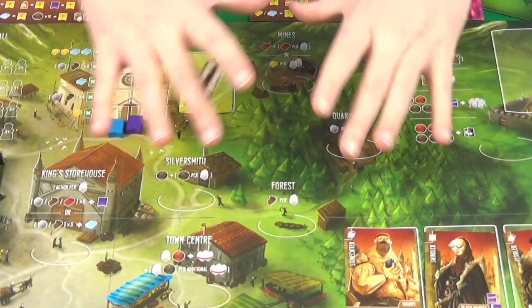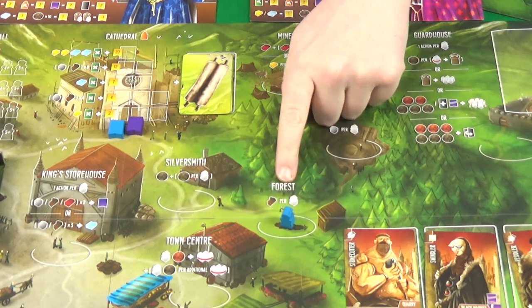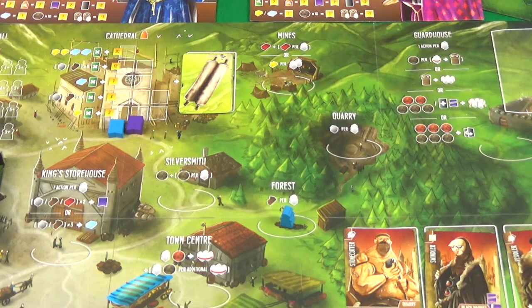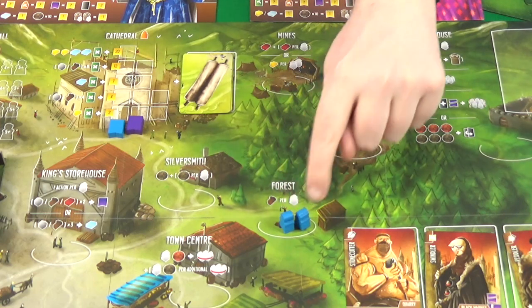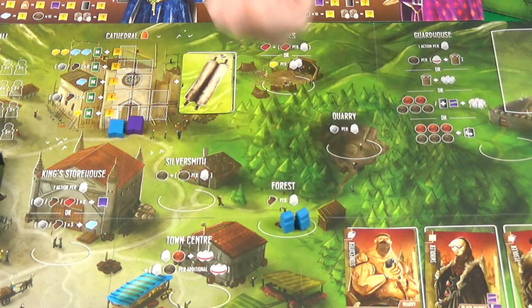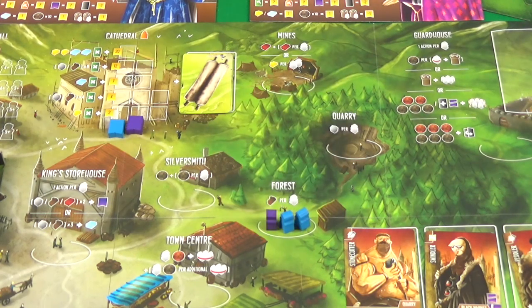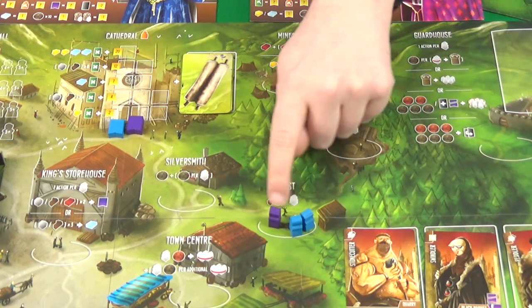The simplest spaces are in the middle of the board. At the forest, you gain one wood per worker you have there. So the first time you go, you've only got one worker and take one wood. If on a later turn you go there again with two workers, you gain two wood. This is one of the key concepts of the game: the more workers you have somewhere, the better. It's important to note that other players going there won't affect how much you gain.